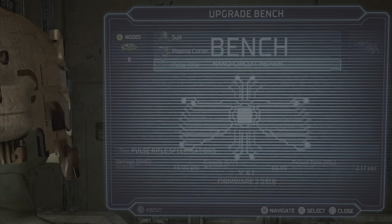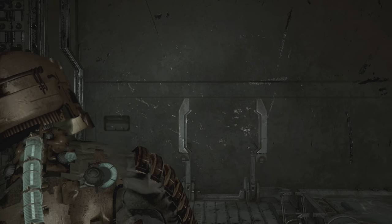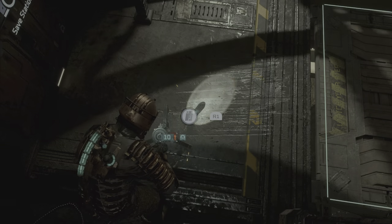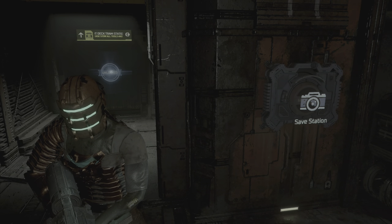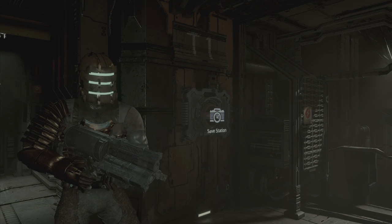Go back to the pulse rifle and reset everything so you can do it again. Pay the 5,000 credits, start everything over, put a node on capacity, aim, use secondary fire, turn it into ammo, and rinse and repeat. You can do that to get more money or more ammo. I hope this helps, and best of luck out there.